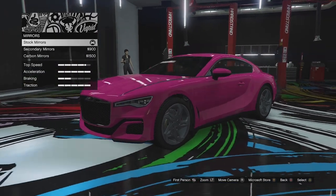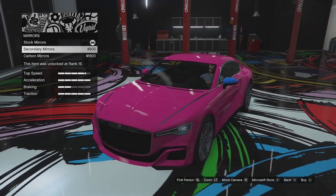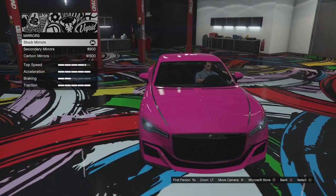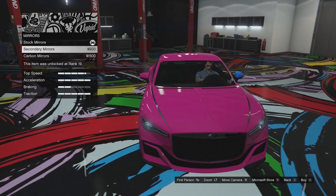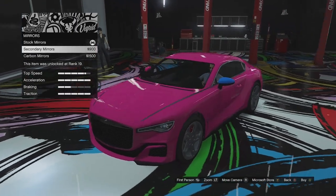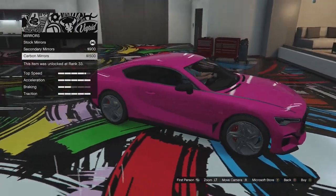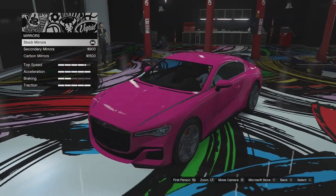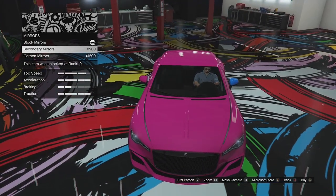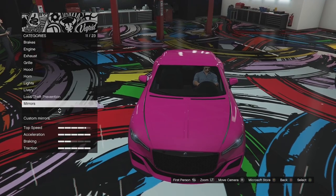Mirror options — we've got primary mirrors and we can paint them secondary. I think that might be a little bit of a mistake on Rockstar's part — they've only changed one of the mirrors to the secondary colour, which is quite funny. The carbon one is correct though. I'm just going to leave them primary.